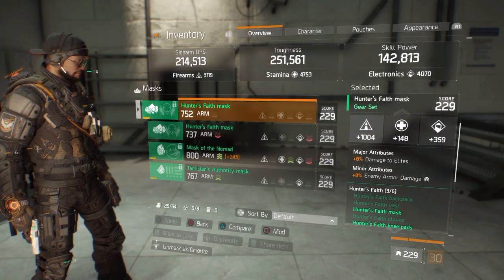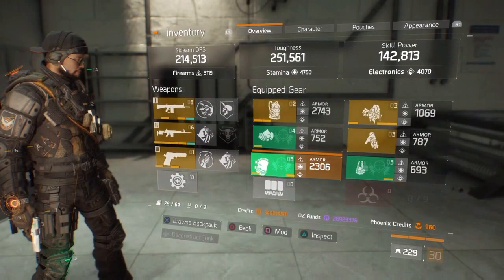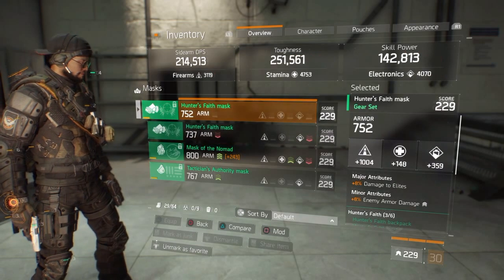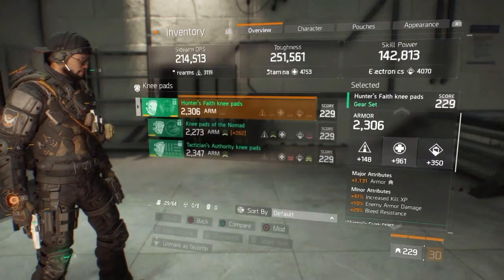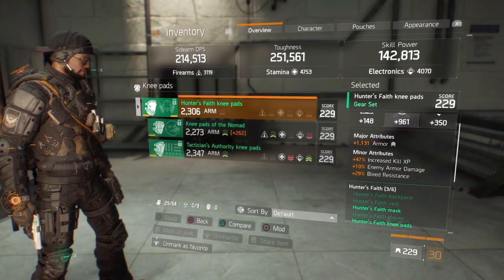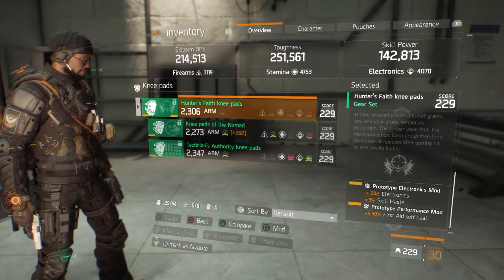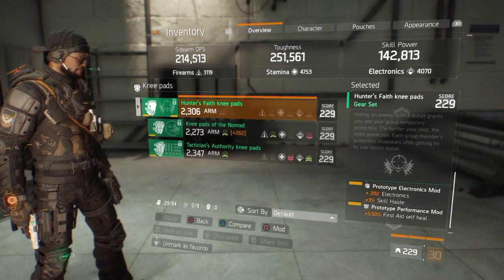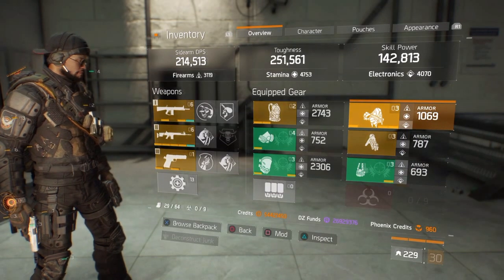I have damage to elites and enemy armor damage on it. If you want to change it to skill power, it's up to you, but I just want to do more damage. My knee pads have armor with enemy armor damage, and I use first aid self-heal instead of ballistic shield damage resilience — it's really up to you what performance mod you use.